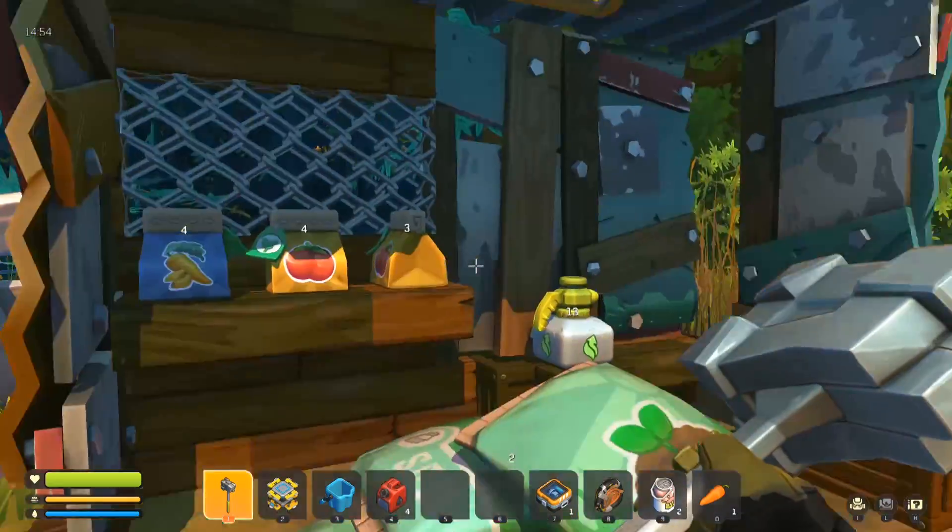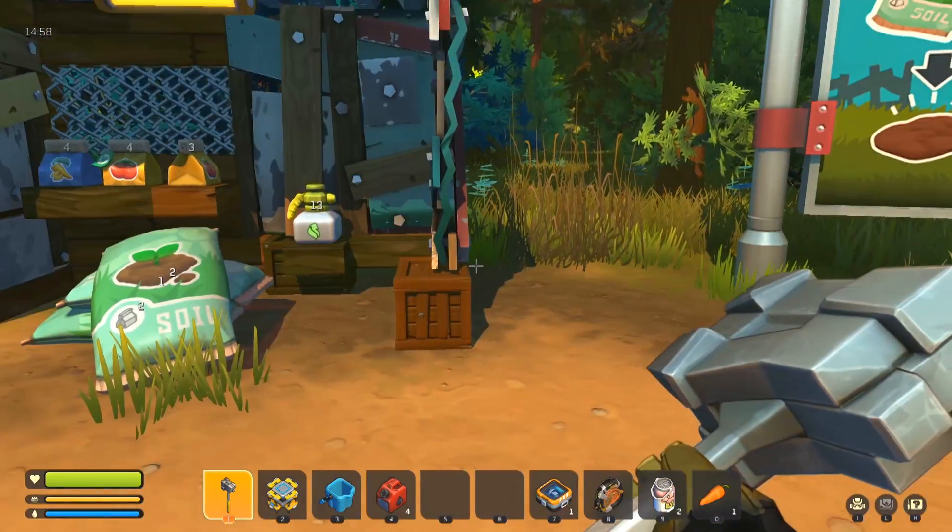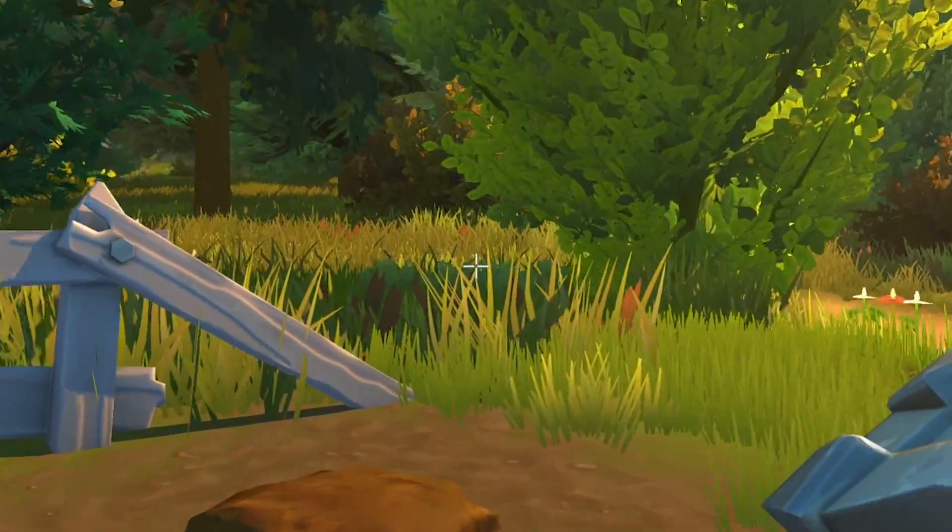That water looks pretty good. We've got more food, but do I want to plant and water more stuff? I don't think I'm going to need it, because I'm going to be more of the pillaging type of farmer. So let's go find the neighbors.